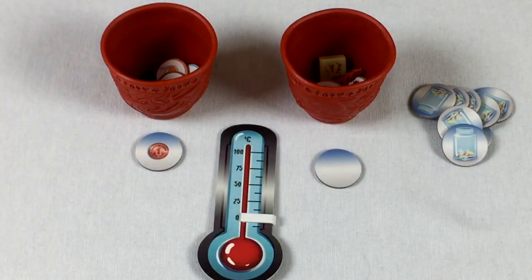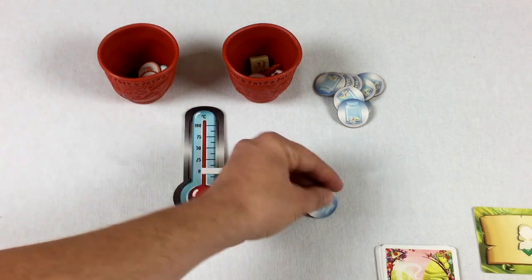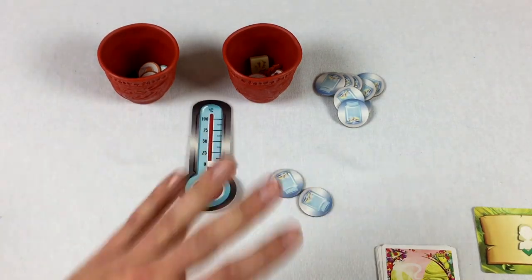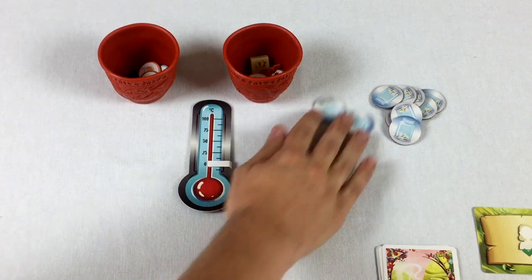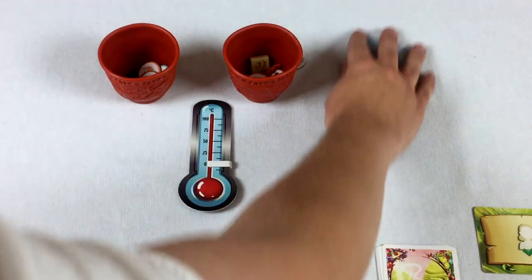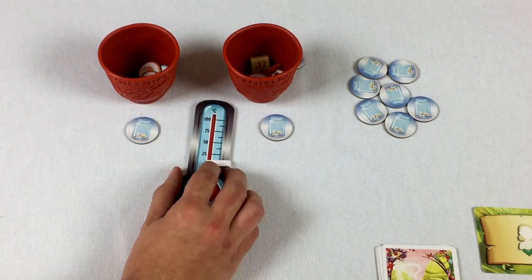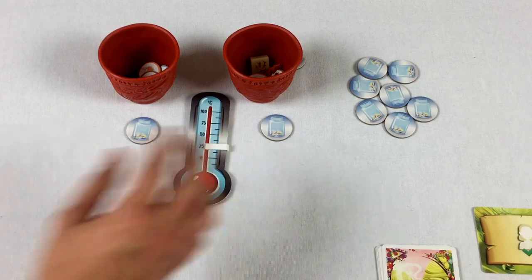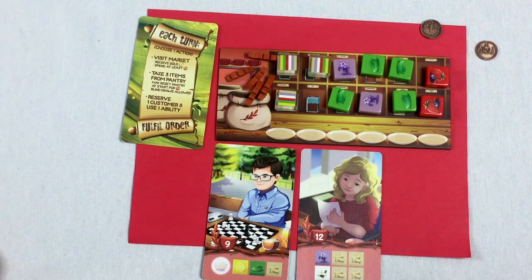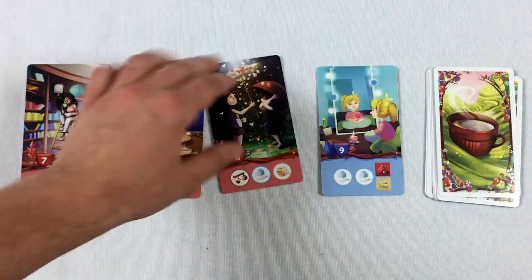That's the end of the round, so we reset for a new round. We take the tip tokens, mix them all up, assign new tips to each cup, and move on. We are now on round two. Play continues clockwise — the blue player ended the round, so red goes next. We also need to refill another card to the common area.